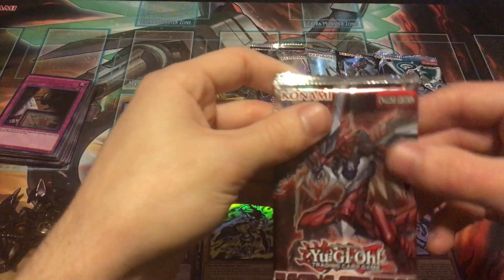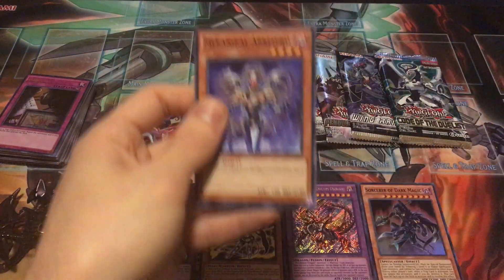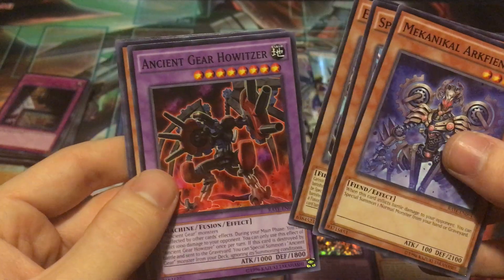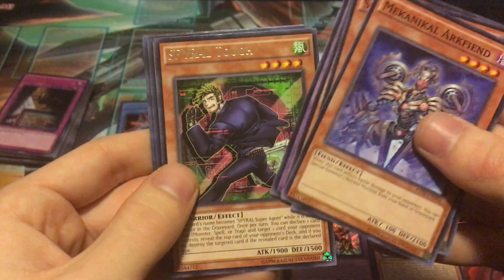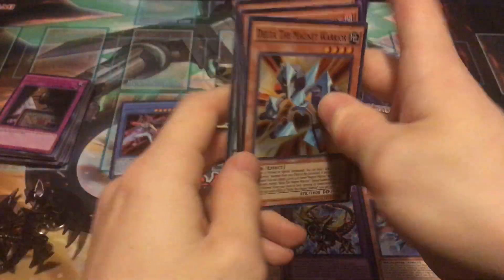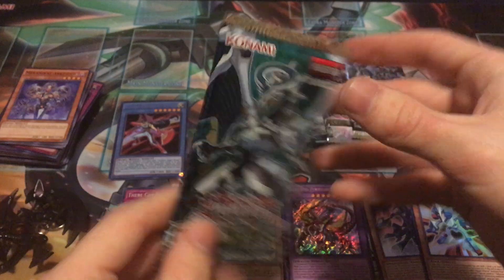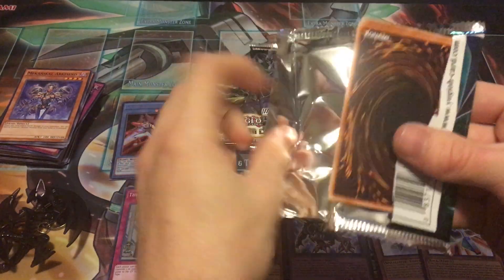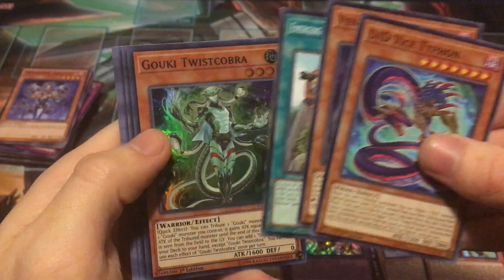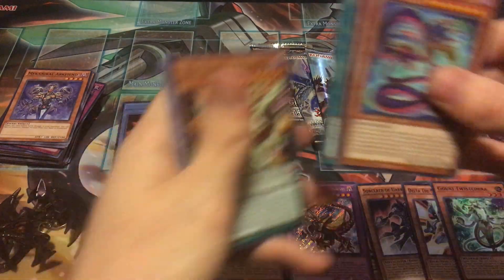Let's get into Raging Tempest and see if we can keep this good luck going. We got Mechanical Archfiend, Speedroid Gum Prize, Eater of Millions, Ancient Gear Howitzer, Spiral Tough as the rare, and Delta the Magnet Warrior as the super rare. Nothing crazy there. Code of the Duelist next — see if we can get a Firewall Dragon. We got Vendread and Goki, Twist Cobra is a super rare — I'll take that.